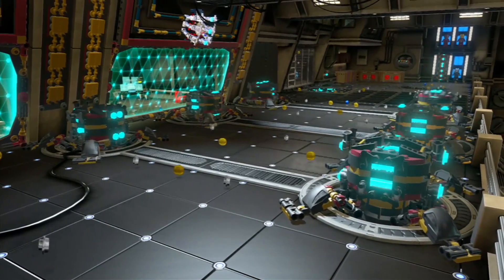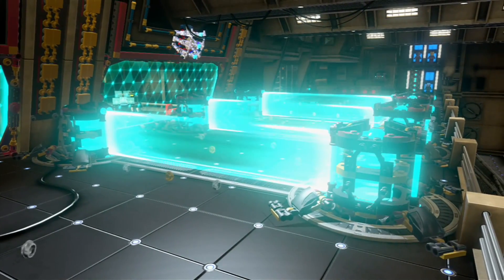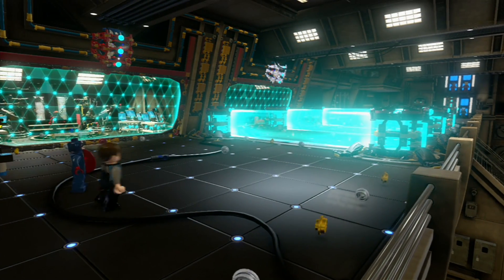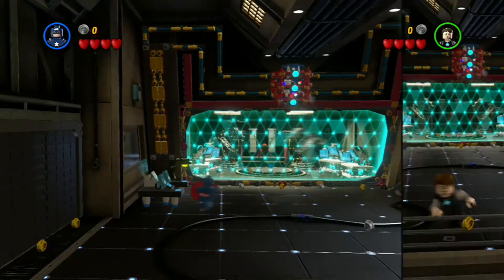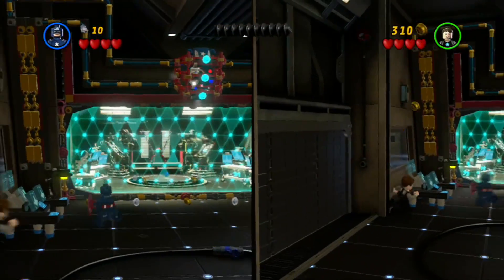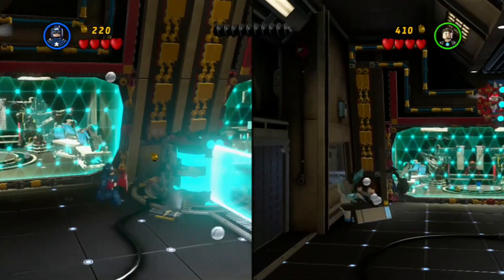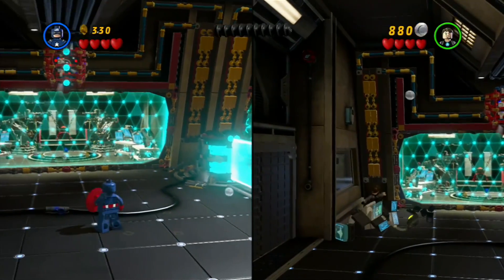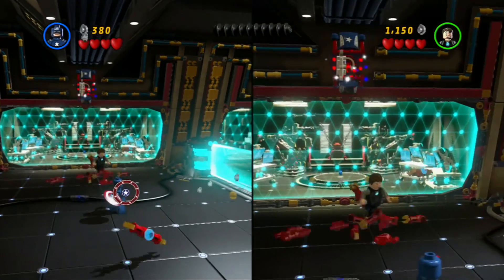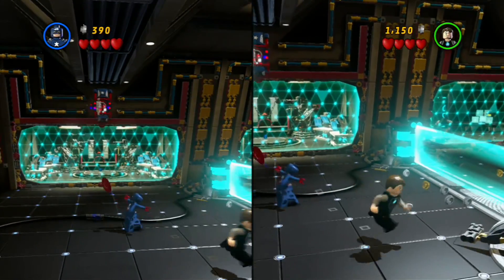Good afternoon, everyone. It's Mike here. Welcome back to the latest part of my LEGO Marvel Super Heroes playthrough on the Xbox 360. We pick up the action with Captain America and Tony Stark as we are heading into Stark Tower, which has been hacked. Jarvis has been turned against Tony, so we're going to have to fight our way through to get another Iron Man suit. I'll be playing as Captain America and Emma playing as Tony.